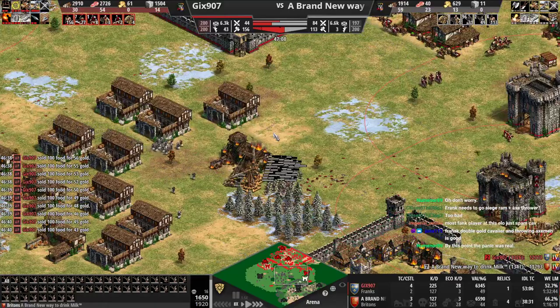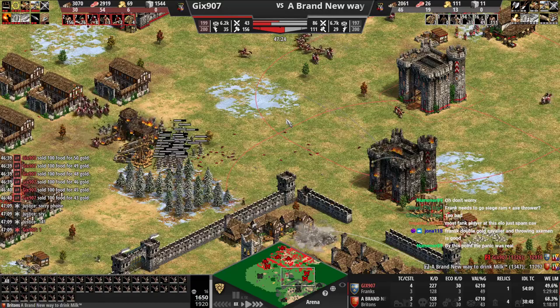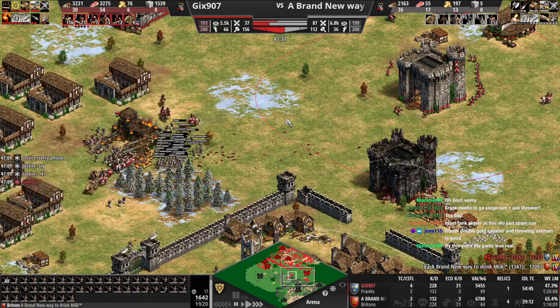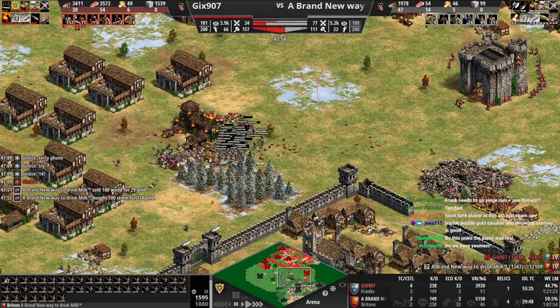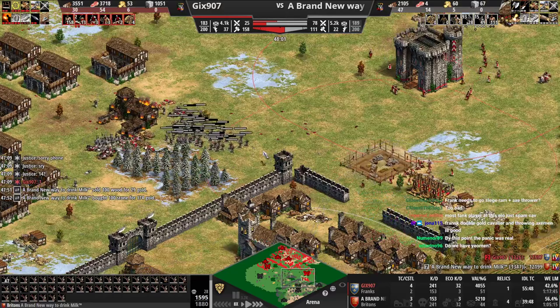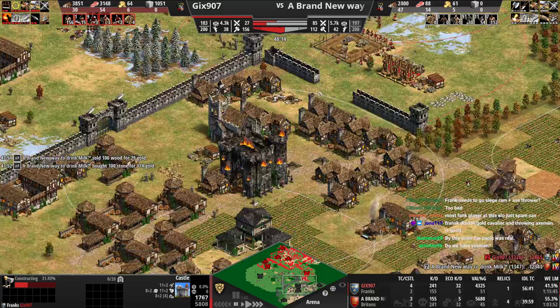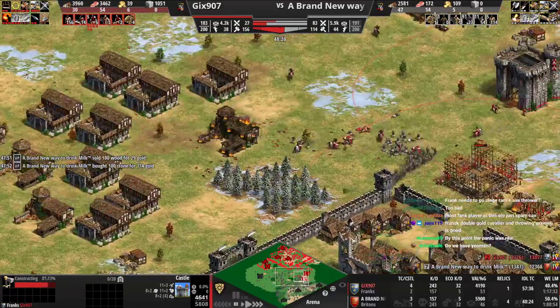Oh wait, why are these trebs moving this way - save your trebs! You could have just shot down the paladins. Unit control is definitely something you need to work on. I think you're probably not control-grouping your units properly - you're not jumping to your units fast enough. You are kind of right that he should have tried to open with relics and double gold cavalier, but he got stuck on the paladin tech. He lost way more gold and paladins - as long as he doesn't just raid you, he should be dead.